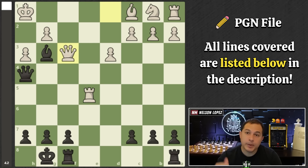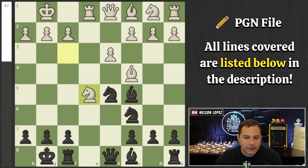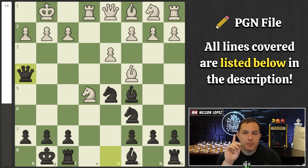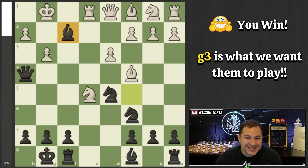What we just talked about was after queen H4, if they take our knight. That's not what most people do — most people will play the move G3. It's a losing move. It's move nine and they're already in a losing position, even though it looks logical. They want to attack your queen with tempo and stop your threat. Here's why it doesn't work: bishop takes F2 — an amazing sacrifice — and we are luring their king out so that our queen can jump in and attack them.